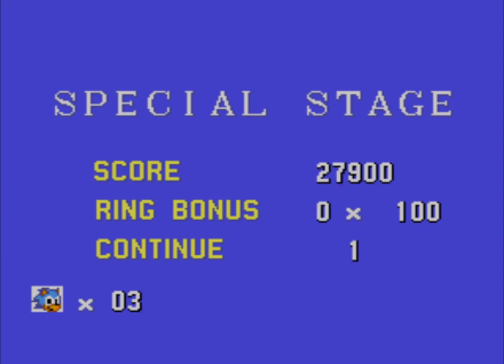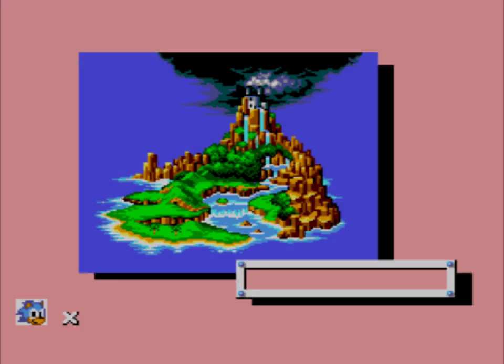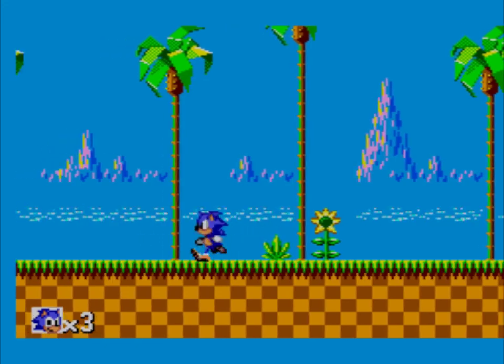Continue one! Green Hill — whoa, Robotnik's here! Check it out! I've got a Sega Master sprite, driving around all over town! I wasn't pressing any button because I didn't need to.